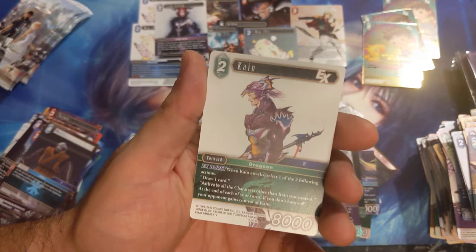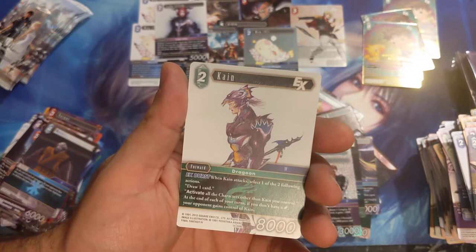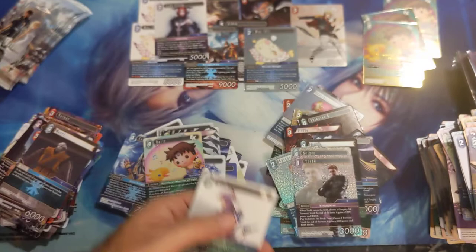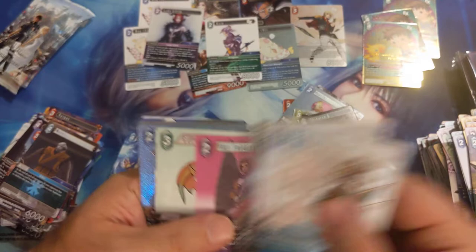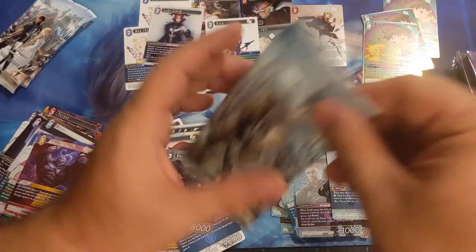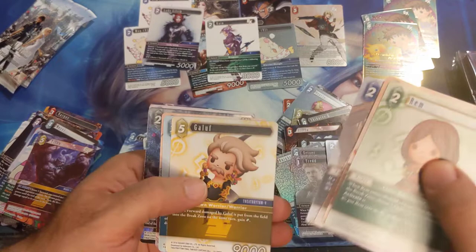Tread full rare. Kain — a legend! I didn't see this card yet when I was looking through them. When Kain attacks, select one of the two following actions: draw a card, or activate all the characters other than Kain you control. At the end of each of your turns, if you don't have a crystal, your opponent gains control of Kain. You can see Kain going back and forth between the two players — if each one doesn't have a crystal, he's just going back and forth attacking each other.